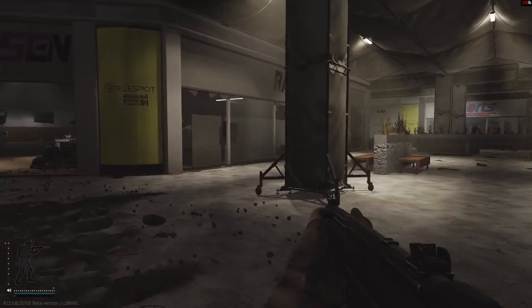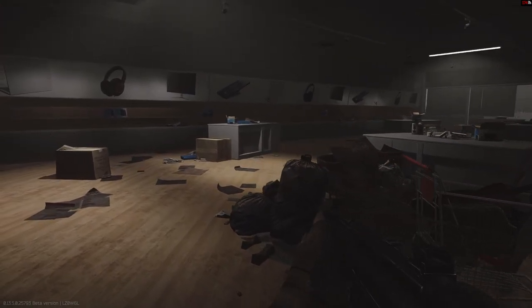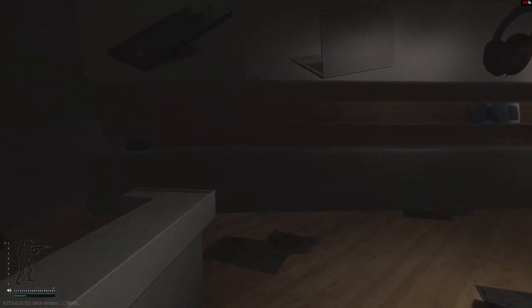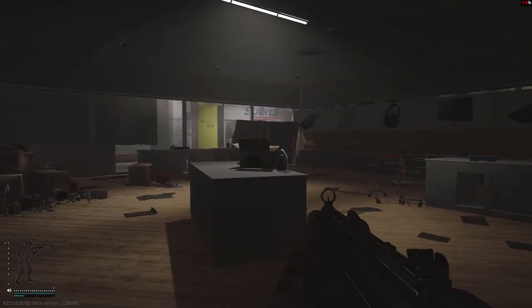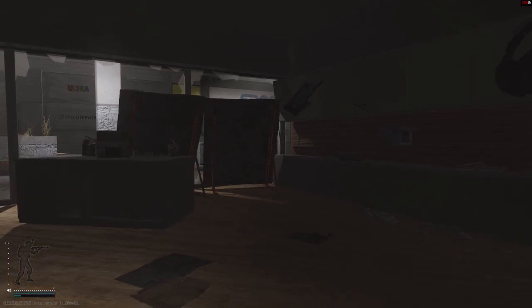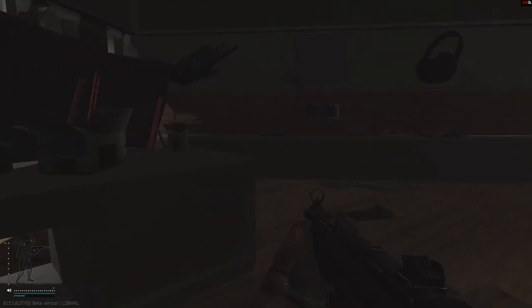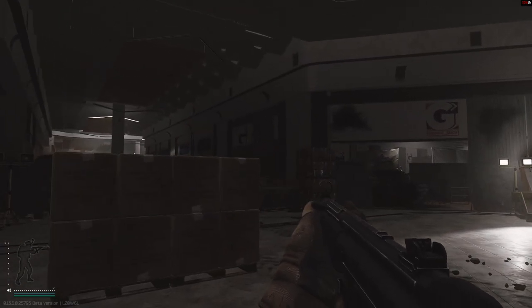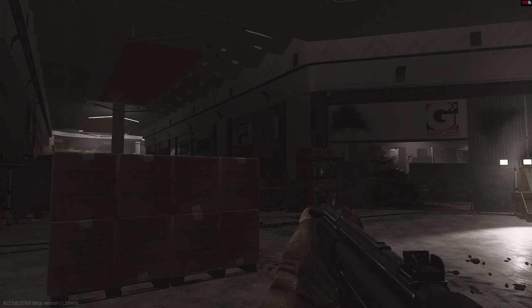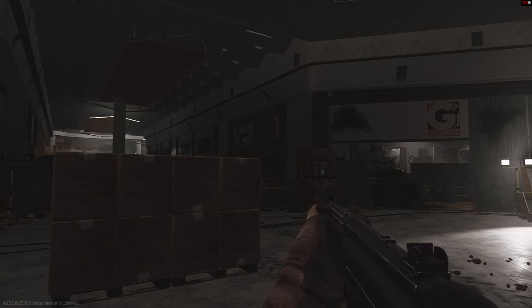The last spot you're going to want to check is Rasmuton. All of these shelves in here are also going to have all your computer components, wires, and I think bitcoins can spawn in here as well. If this video helped you out, please be sure to drop a like and consider leaving a comment on another video you'd like to see in the future.